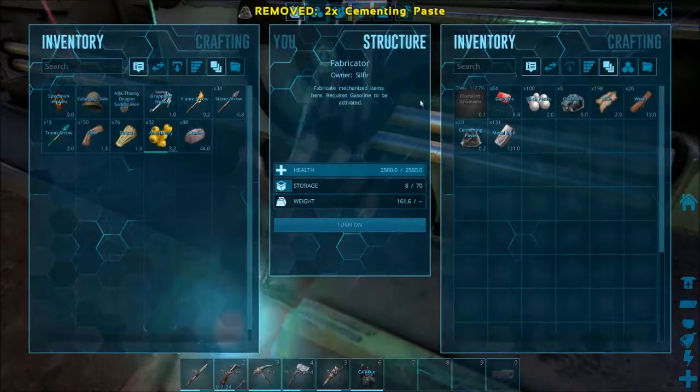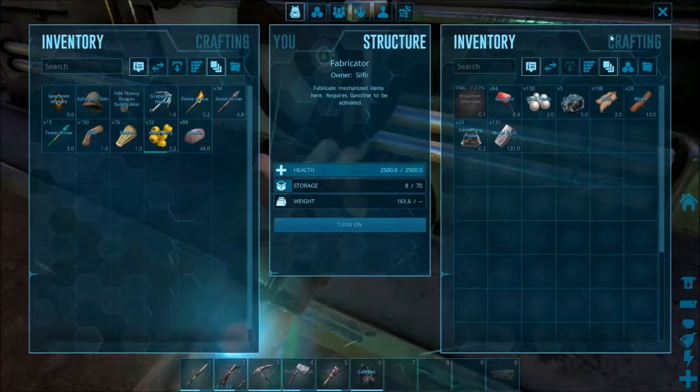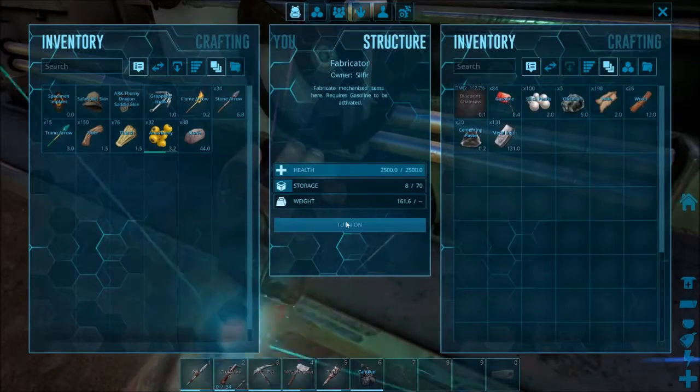Let's go ahead — how many electronics do I have? Zero. Structures, electrical: zero. So I need to make 25.